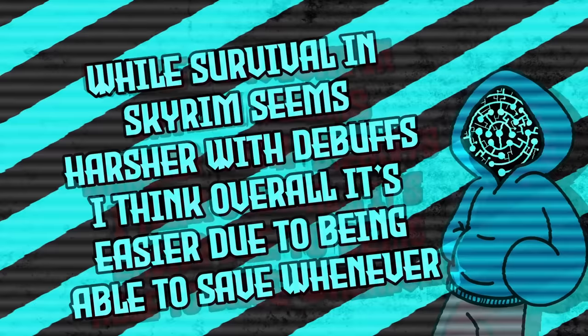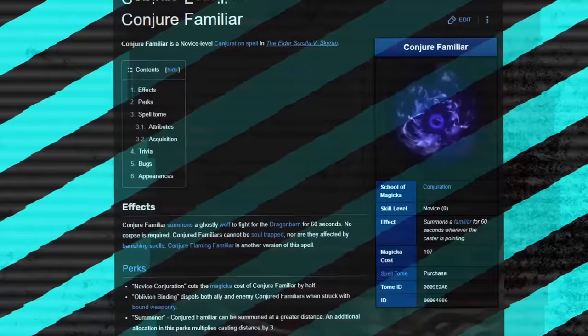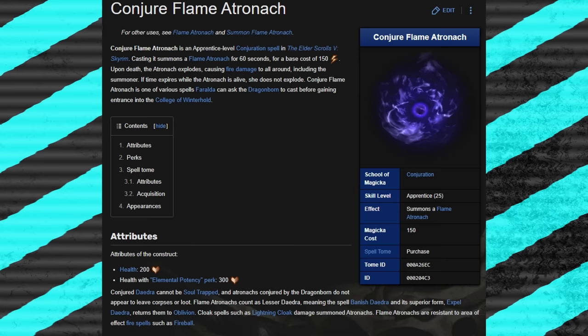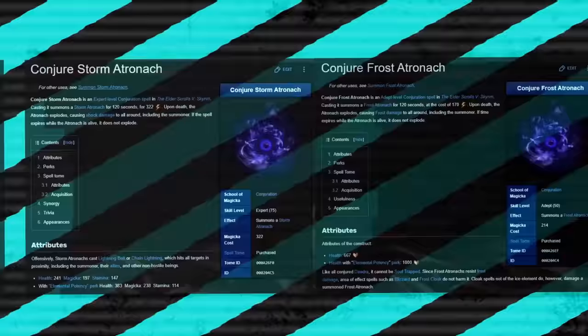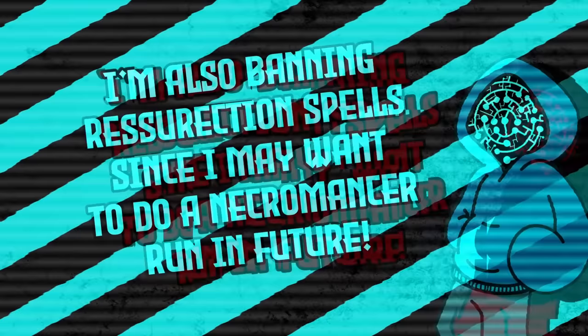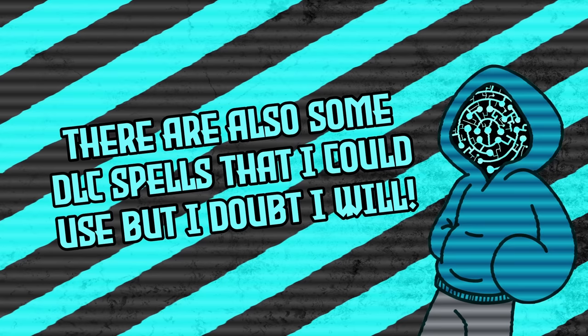Moving on to the challenge itself, let's take a look at the big spells we're going to be using. We'll have to start off with Conjure Familiar, which summons a ghostly wolf to fight for us for 60 seconds. Next up is Conjure Flame Atronach, which summons a fiery spirit to fight for us for 60 seconds. There are also later versions with frost and storm spirits. I'm also banning the use of any reanimation spells, as I want to leave the option of coming back and doing a necromancer run later. There are also some DLC summons I could use, but I'm not going to mention them as I'm unsure if I'll be doing any DLC content.